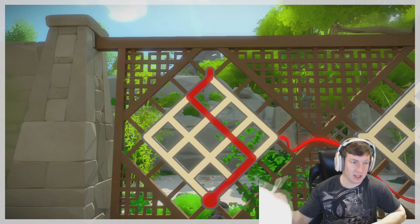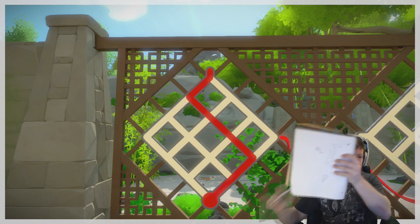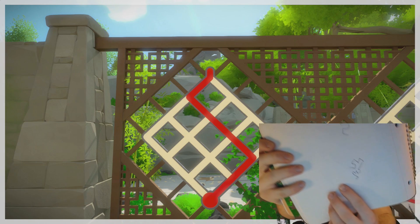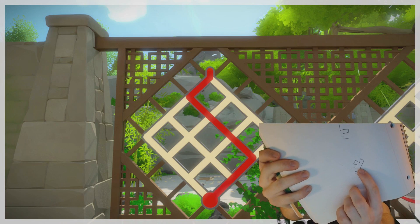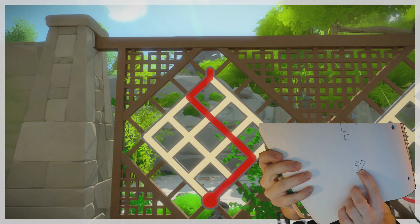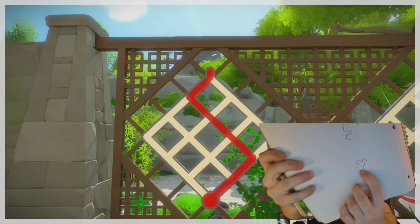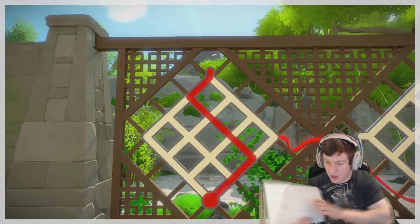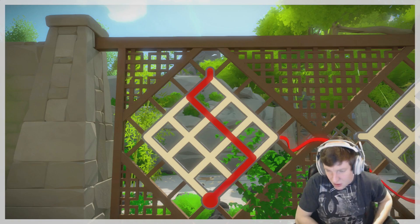My notes are basically like scribbles. The book's also green. So this is what I have written down right here. Wait, I got to go backwards. So this one right here is the one that I think it is. I'll try it again. The reason why - okay, I've got to rethink this. I've got to rethink this.